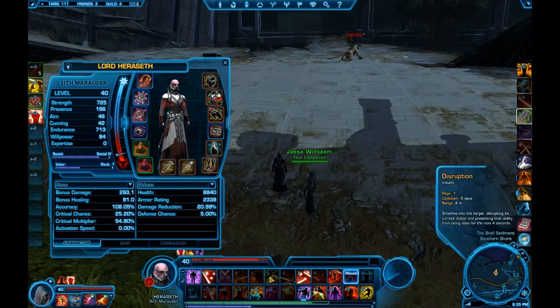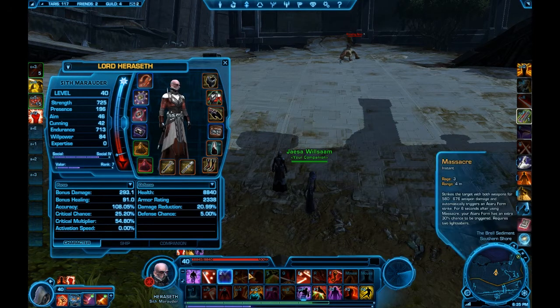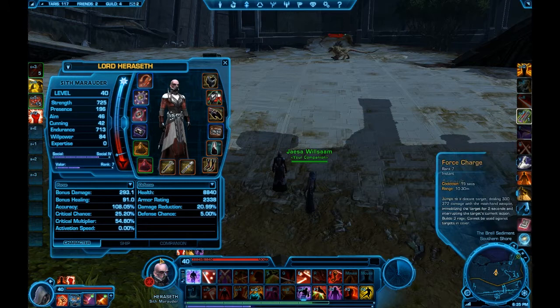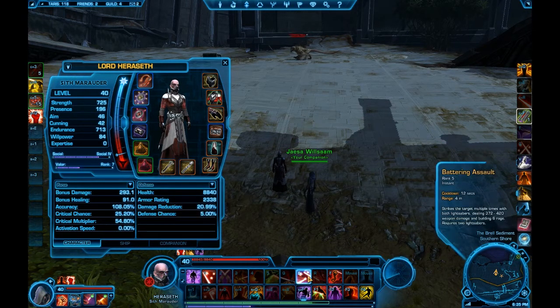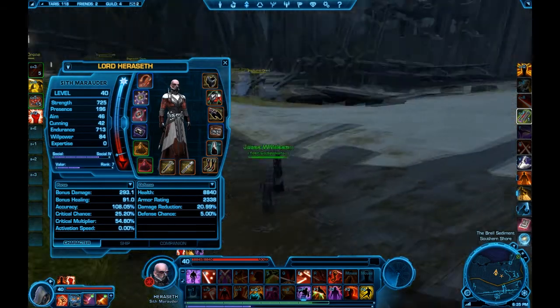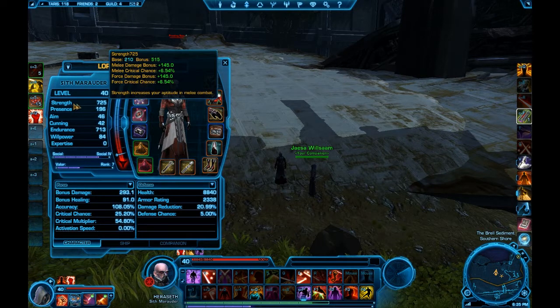For example, I'm a Marauder and all my abilities are based on Rage, and I'm usually maxed out on Rage. So I have my global cooldown holding me back from hitting abilities. If I had a strong amount of Alacrity, I'd be able to hit those abilities much, much faster. Now whether or not that's going to benefit me in PvP over another stat — for example, more strength, which could make my hits harder versus hitting faster — it's a balance that you just have to practice, and it comes down to a lot of research for your own specific class.